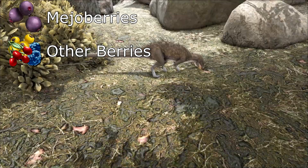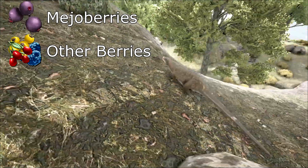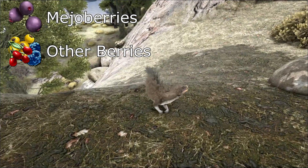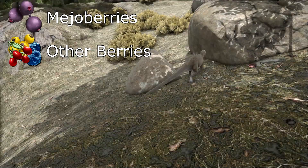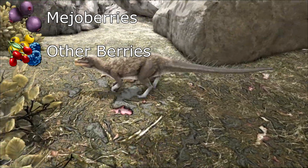After some testing I found that Pegos tame differently from other creatures. They gain tame percentage by stacks taken, not by the amount of food in the stack. However, if you feed them a stack size too small, they start to lose taming percentage. If the stack size is too large, you'll be wasting resources. Stack sizes vary based on their level and type of food, and there's also a 30 second wait between the Pegos taking stacks.